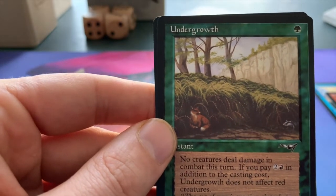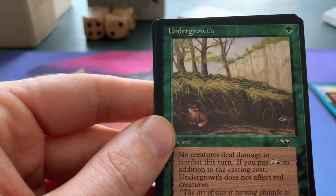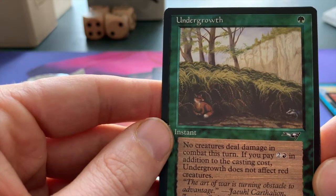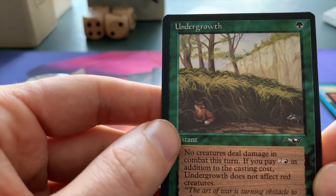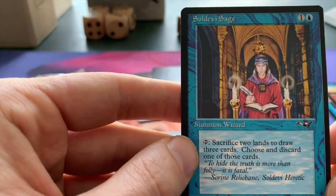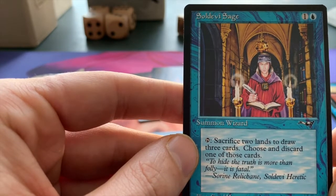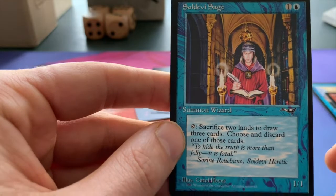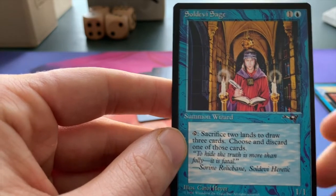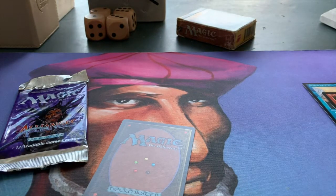I always used to like these cards that had the other mana symbols on them — so a green card with a red symbol, or a blue card with a green symbol. That was pretty new at the time. And a Soul Davy Sage — this is actually a fascinating card. When you sacrifice two lands, you draw three cards and discard one of them. That seems pretty useful in certain situations.